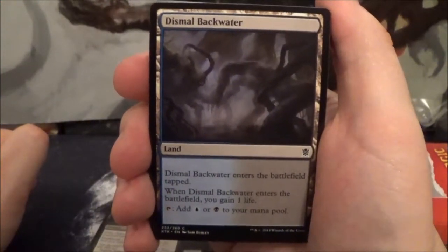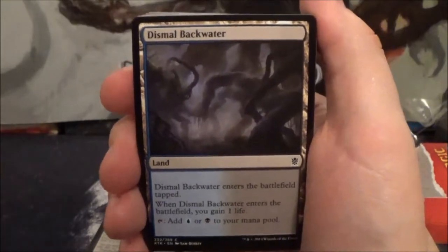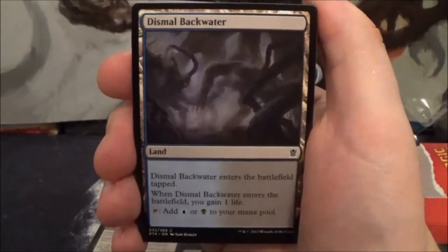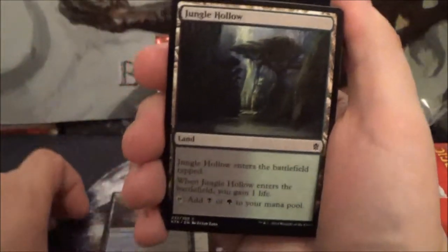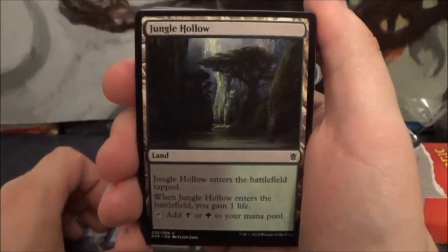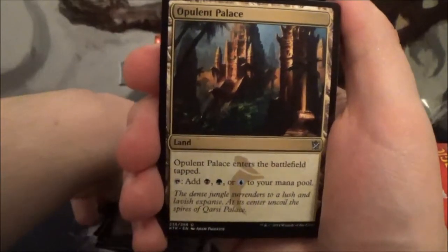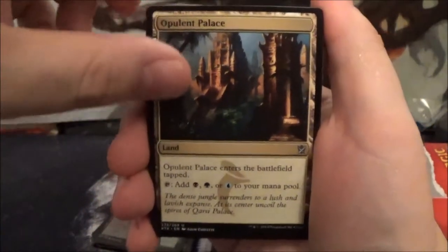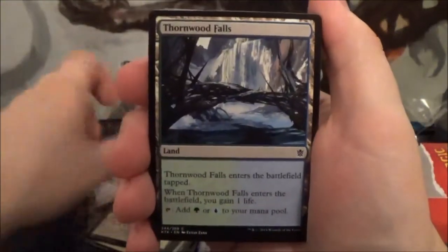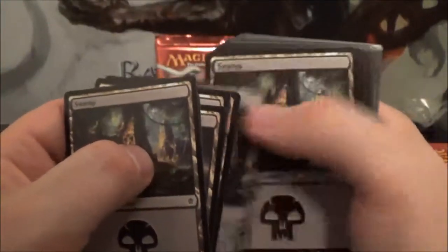Here we have a dual land, Dismal Backwater — enters tapped, you gain a life when it comes in, and you can tap it for blue or black. Kind of like the Zendikar dual lands that gained you life when they entered. Then we have Jungle Hollow — same thing: enters tapped, you gain a life, taps for black or green. Here we have the tri-colored land for the Sultai, Opulent Palace — enters tapped, taps for black, green, or blue. And another one of that, plus another Gain-life land tapping for green and blue. Then you've got basic Swamps, basic Forests, and basic Islands.